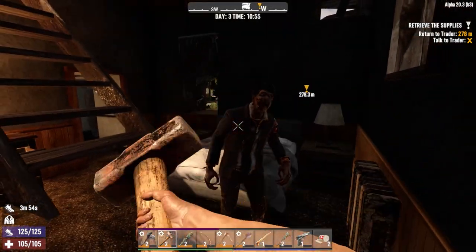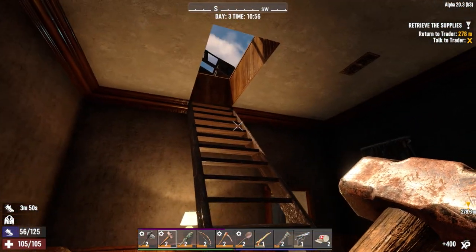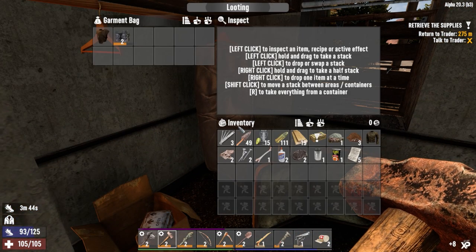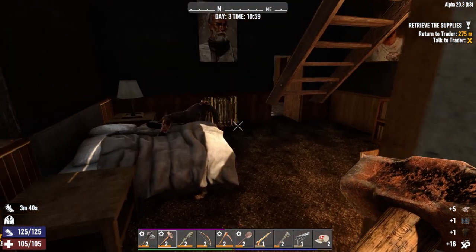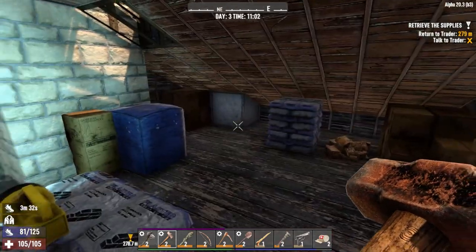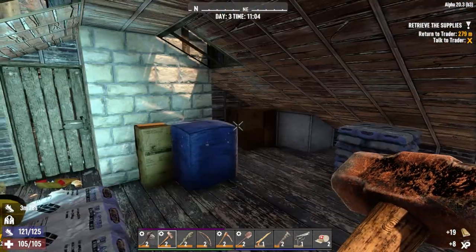That guy just fell on the bed — sit down. He spun round for us for a headshot as well — that's good of him. Just chilling out here in the cupboard. Looks like it wants us to go out on the rooftop for the final bit of loot — I guess we'll check it out.